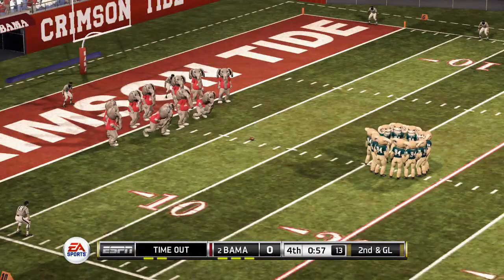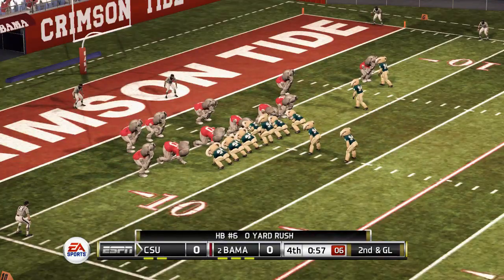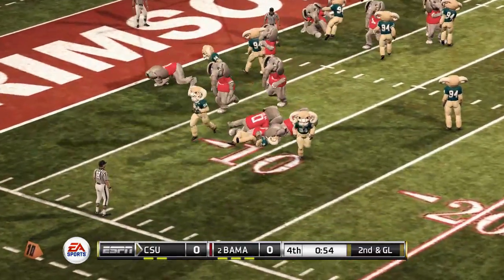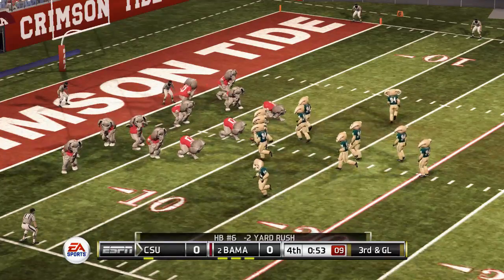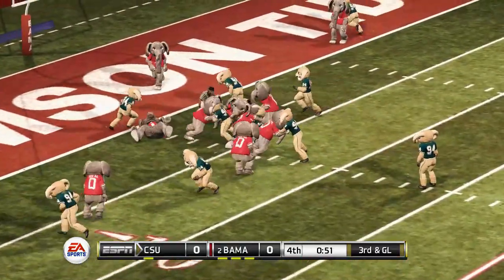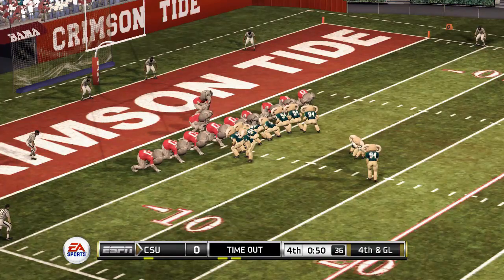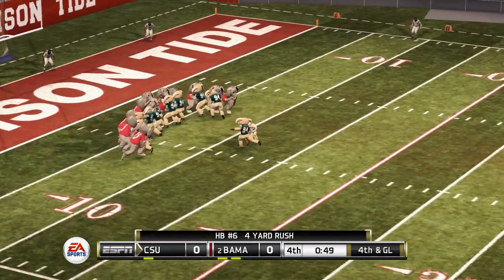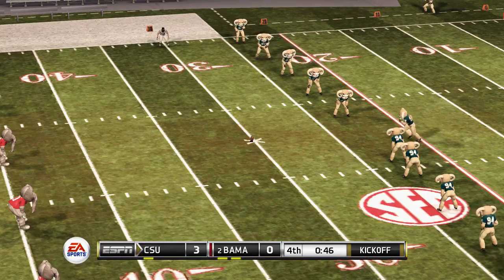I don't like that play where they spin around. It's second and goal and they were driving. Don't do the run. Big Al said no way. There's a timeout taken by Cam the Ram, 53 seconds left. Trying to run it up the middle and got stomped. It's fourth and goal. Field goal — it's good! Lights went out. Lights always go out.